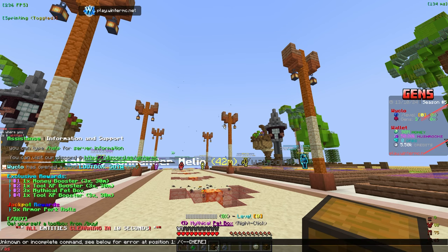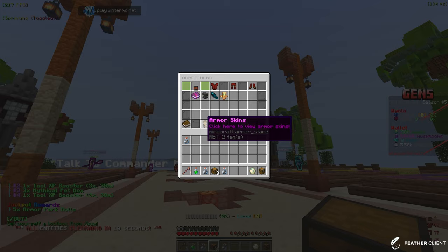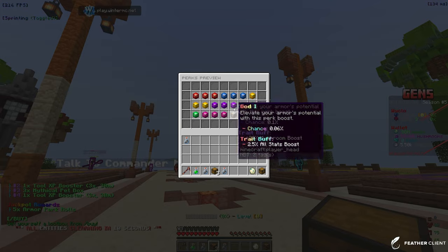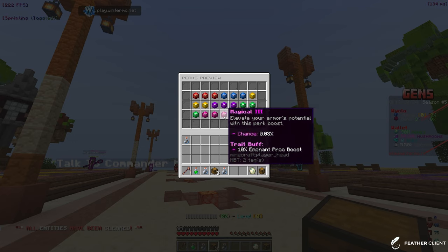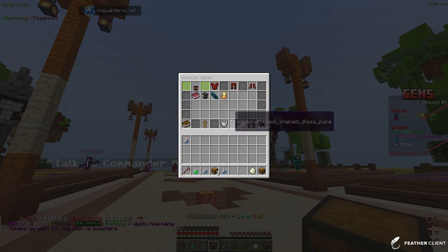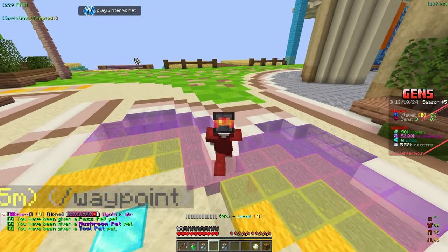Let's do slash armors and look at armor perks. We have tool XP boost and, similar to pets, enchant procs and money boosters — let's just go ahead and put them on. Now let's open up these three pet boxes: boom, boom, boom!